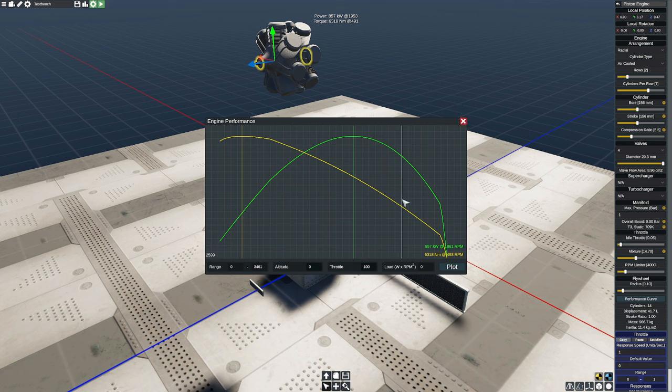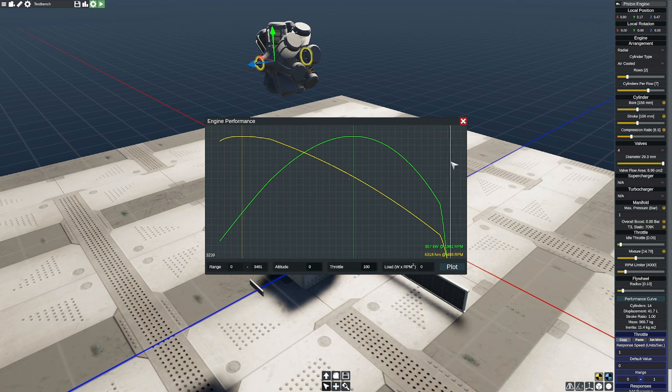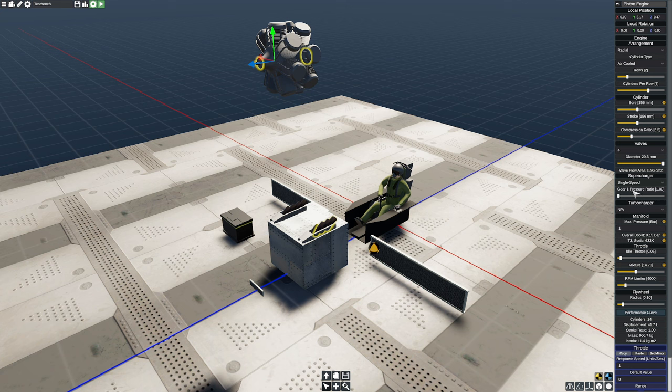This is our initial start. We need 1,400 kilowatts and we're currently at 857, so we need a pretty hefty boost. I like to bust out a calculator and do some quick math: 1,147 divided by 857 means we're producing about 1.4 times too low — we need about 1.35 times more power. Of course, this particular engine was supercharged, so what you can do is put on a single-speed supercharger and increase the pressure ratio roughly to account for the lack of power.